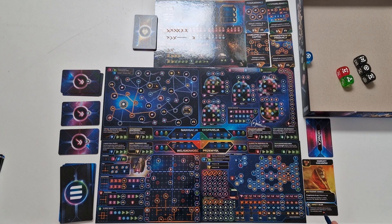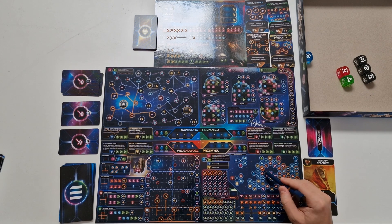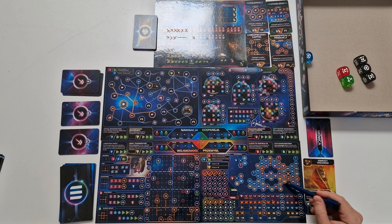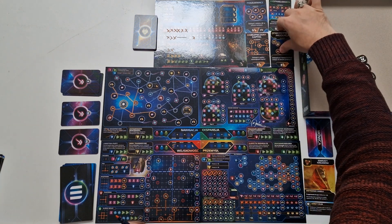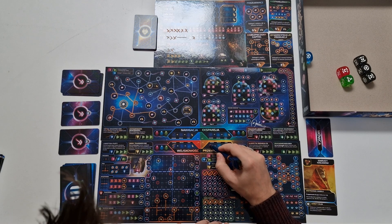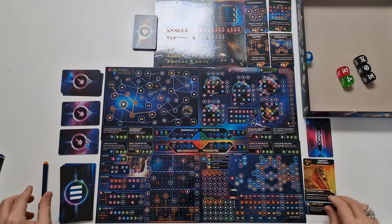I'll grab one red here and one red here, giving me three reds, three yellows, and three blues — that's five victory points for the industry objective. That was a pretty easy war, and I'm in a good position on the left side at the start of the next stage. The next step gives me two blue resources, so I'll go to the navigation sheet and spend one blue here and one blue here, giving me a plus to battles on the left side from now on.